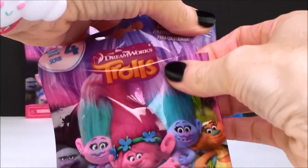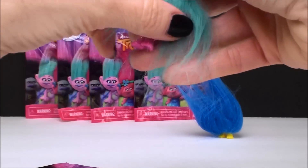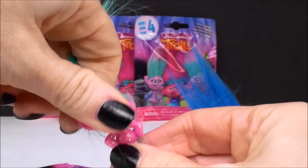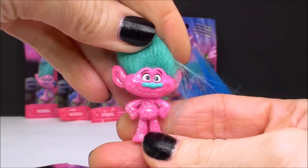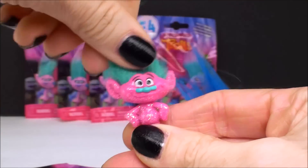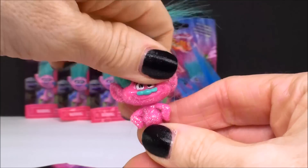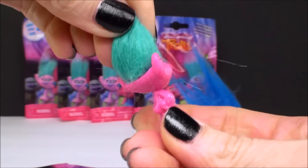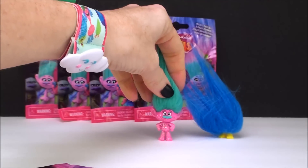Let's see who's next. I'm really hoping to get a Satin and Chenille. Who was it? It's this glitter troll. Now, Arabesque has this bright pink color skin, but he had pink hair, so I'm not sure who this guy is. There's a Trolls game — the Party Forest game — and I know there are a lot of trolls named in that one, but I'm not sure if this guy is in it. But another glitter troll — that is awesome.